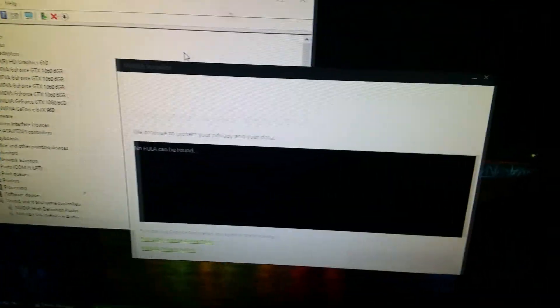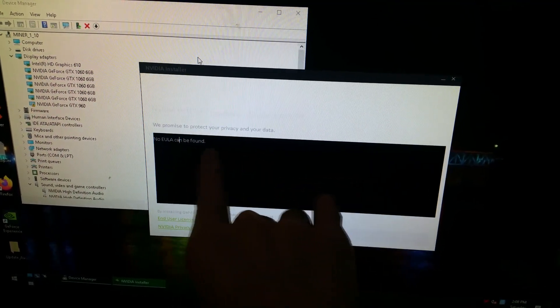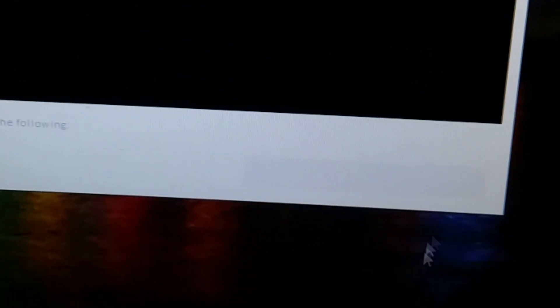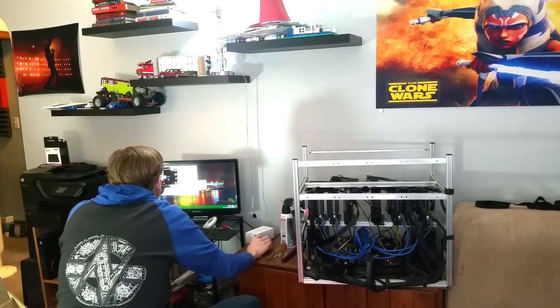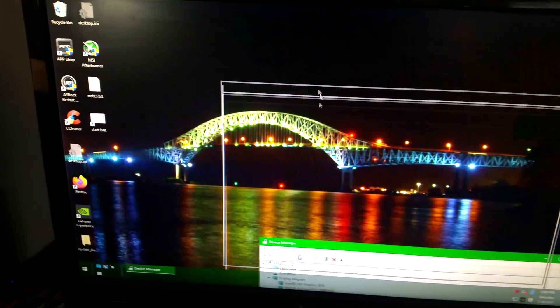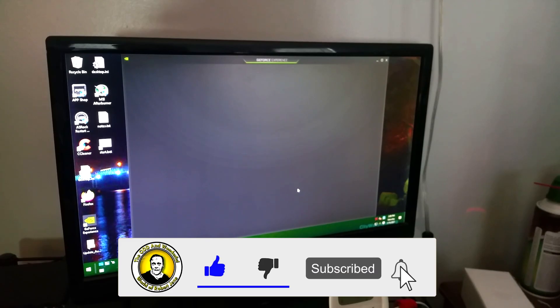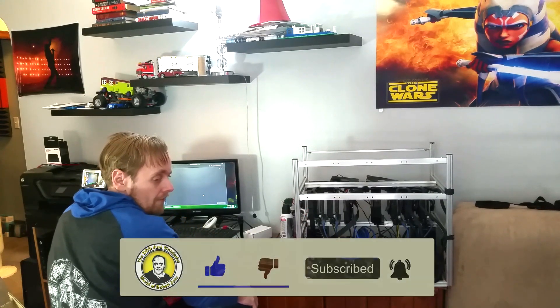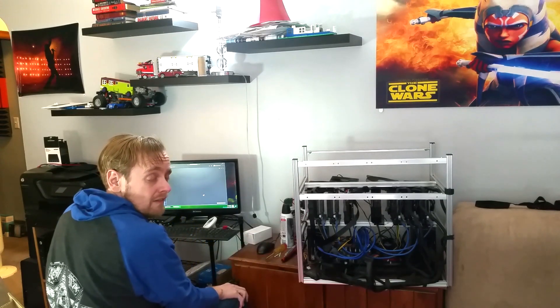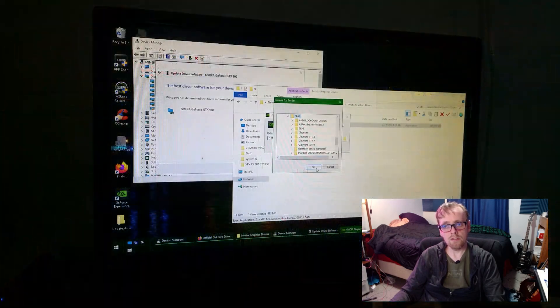The Nvidia installer came up. The exposure is not set crazy on my phone for recording this - it's just white. It says Nvidia Experience version whatever the number is. We promise to protect your privacy and your data. Maybe there's a button here - it was a secret hidden button. Sweet. Now fix it. Where'd it go? Where'd the thingy go? Well it looks like it wants to load now. There's the EULA. It locked up. Seriously, it's seriously locked up. I can't move the mouse or anything. GeForce Experience failed to install the driver for the 960.